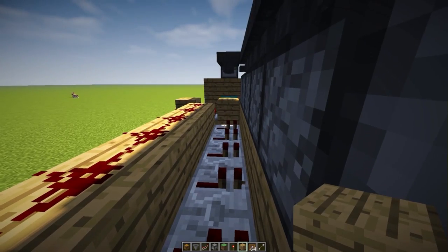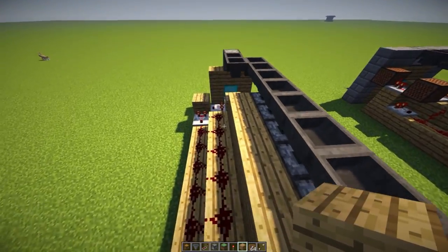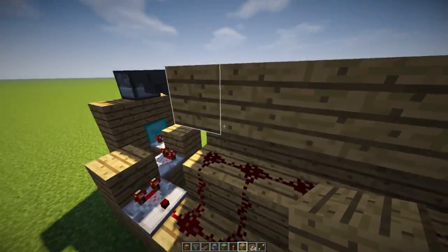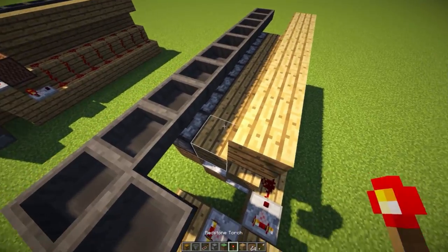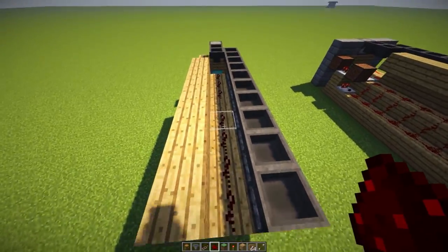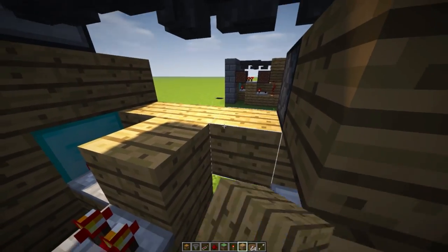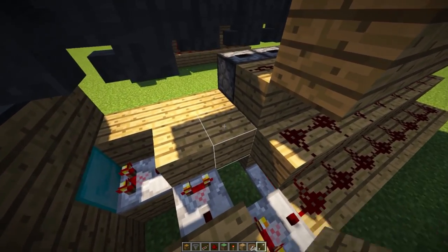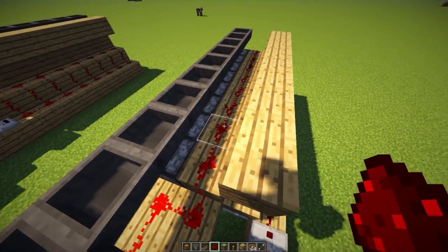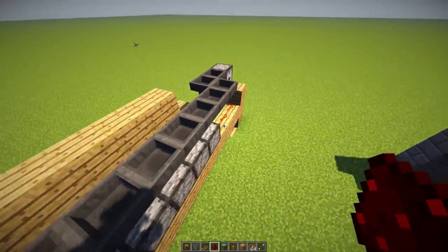Place down another line of blocks on top of the redstone repeaters, then place down some more blocks right over there. This keeps the redstone from connecting where you don't want it to. Grab some more redstone dust and place it on top of this area. Come over to this area, place a redstone torch, place down a block of your choice, and extend it three blocks this way and curve it around. Place redstone dust — ignited by the torch below — and wrap it around to power all the redstone along our hoppers.